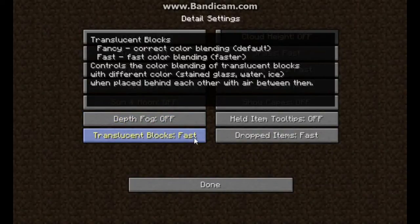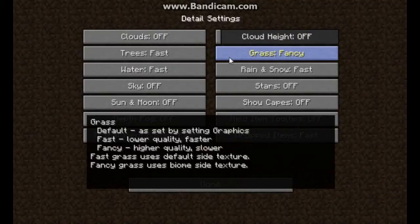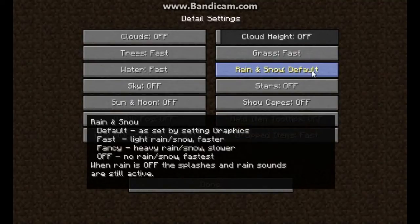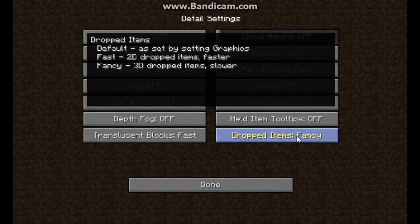Sky — set to Off. Sun and Moon — Off. Depth Fog — Off. Translucent Blocks — set to Fast, which renders blocks with different colors a bit faster. Cloud Height — Off. Grass — set to Fast; Fancy grass has to render waviness which costs performance. Rain and Snow — Fast. Stars — Off. Snow Capes — Off. Held Item Tooltips — Off. Dropped Items — set to Fast.